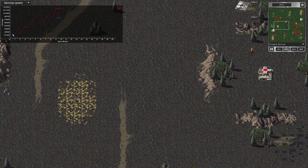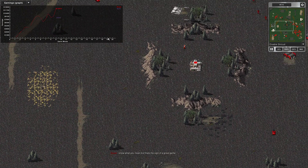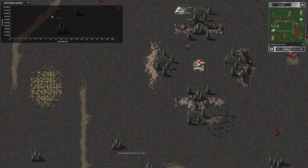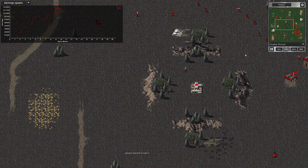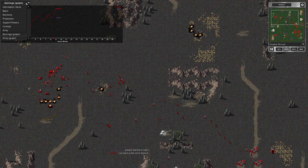Here's the earnings graph. My opponent goes above mine over until there, where it looks like he starts to decline, and then there's a slight increase at the end for him. That's the earnings graph.